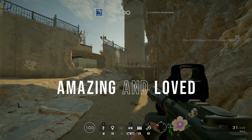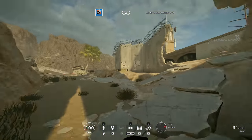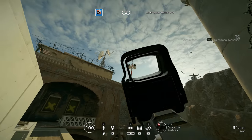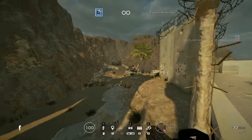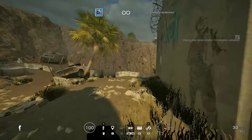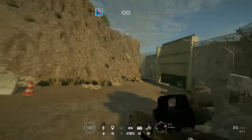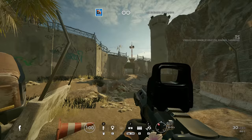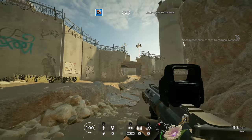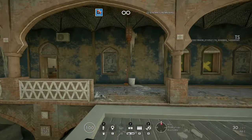Hey guys, welcome back to another video where today I'm going to show you a smart secret trick that could maybe help you aim or just help you visibly better see the game. Pretty much this - you can see the dot in the middle. In the new season, there's a way you can make it actually be your crosshair when you aim in, so it's always there when you aim in.